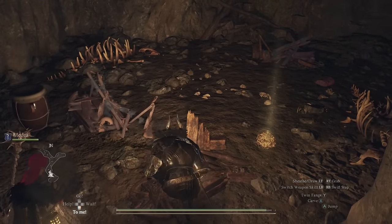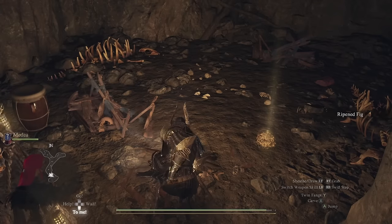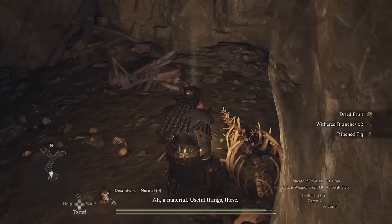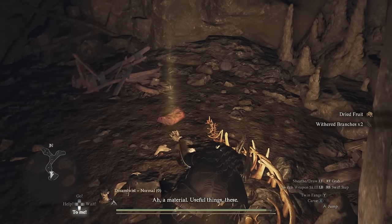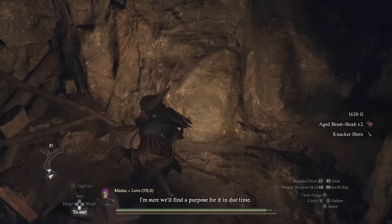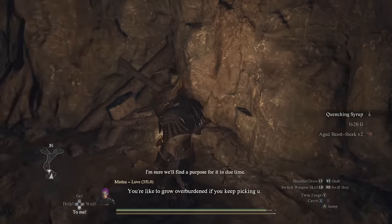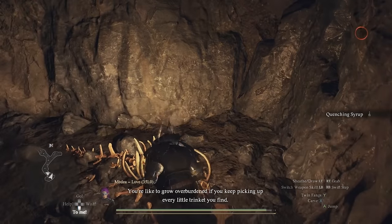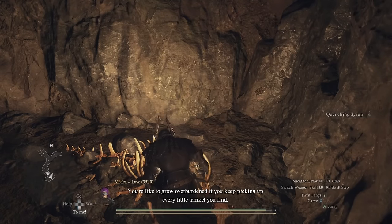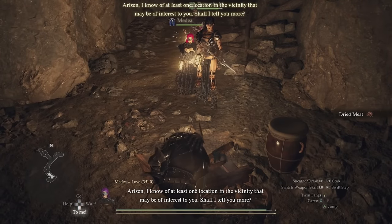If you want to gather resources faster, holding down the button to collect them — whether from mining nodes, skeletons, or the trash heaps — helps you gather it all quicker. Instead of backing away after each attempt, holding down the button lets you do it all at once. So now that you also know how to sell from storage, feel free to be a loot goblin and pick up everything in sight, as I definitely left a lot of resources behind before I knew about the sell-from-storage trick.